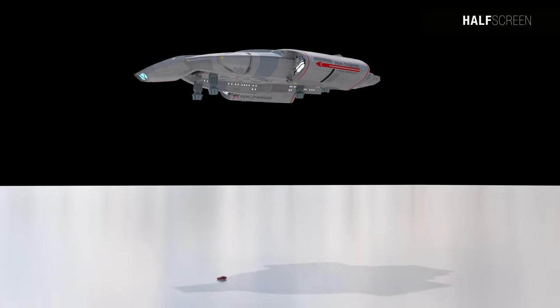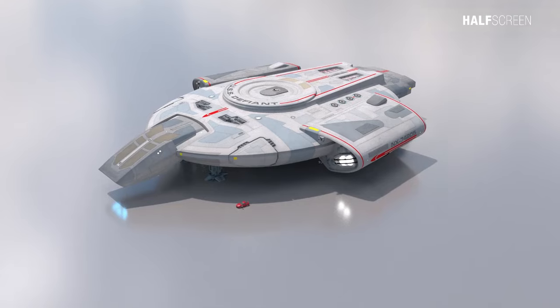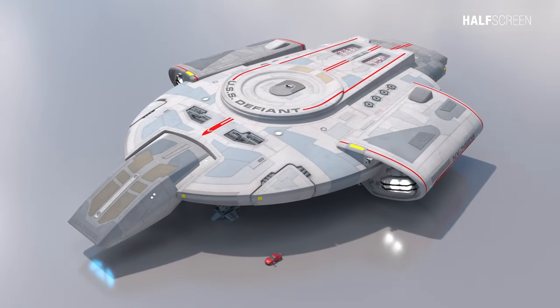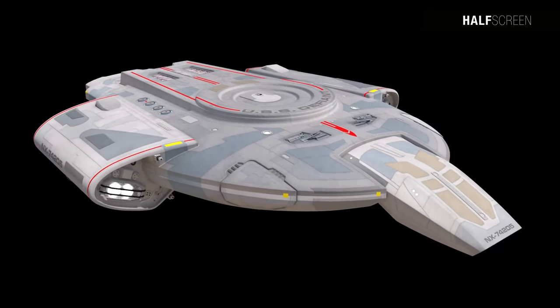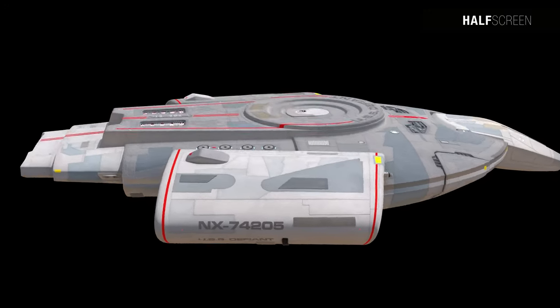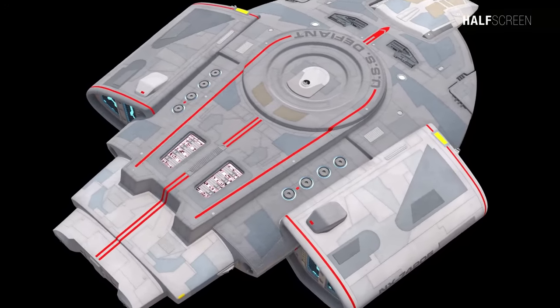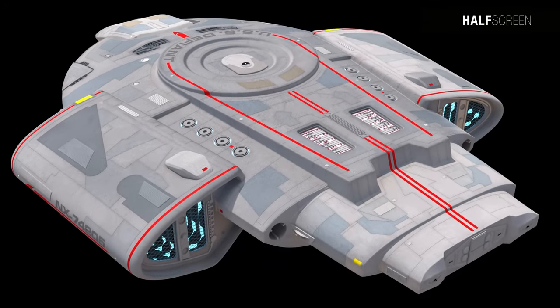Like all battleships, it had very few comforts and no provision for families, nor was it furnished for diplomatic missions. It was a heavily armored, stripped-down vessel created as a first-strike vehicle for deployment in war. It remains one of the most unique and important starship designs in Federation history, abandoning many Federation design philosophies because it was designed specifically as a battleship.